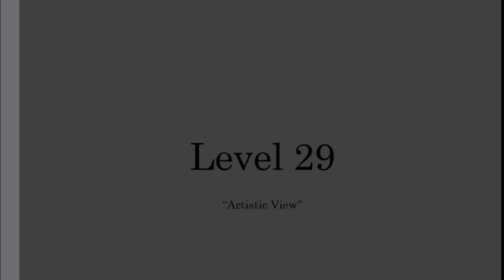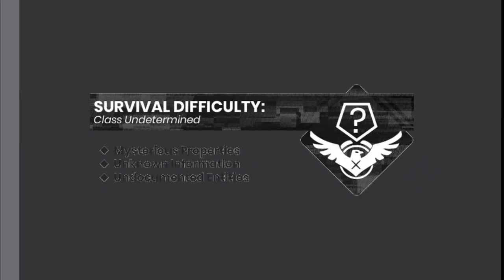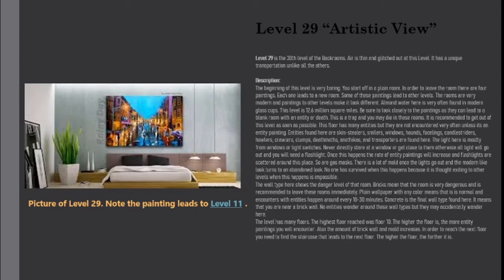Level 29. Artistic View. Survival Difficulty: Class Undetermined. Mysterious Properties. Unknown Information. Undocumented Entities. Level 29 is the 30th level of the Backrooms. Air is thin and glitched out of this level. It has a unique transportation unlike all the others.